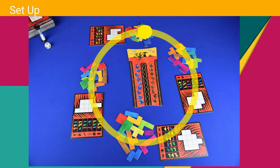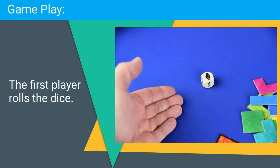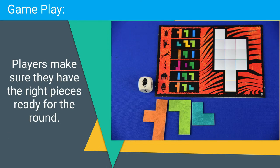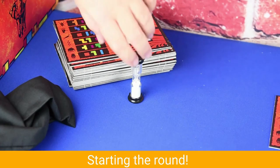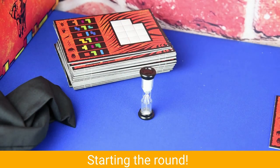Next, determine who will roll first. From there, play will go clockwise around the board. The player who is rolling takes the dice and rolls it. Whatever symbol shows up is going to show what puzzle pieces are required for your board for that round. Players then make sure they have all of the puzzle pieces needed. Once everyone is ready, the player who rolled the dice says, "Ready, set, go," and turns over the timer.